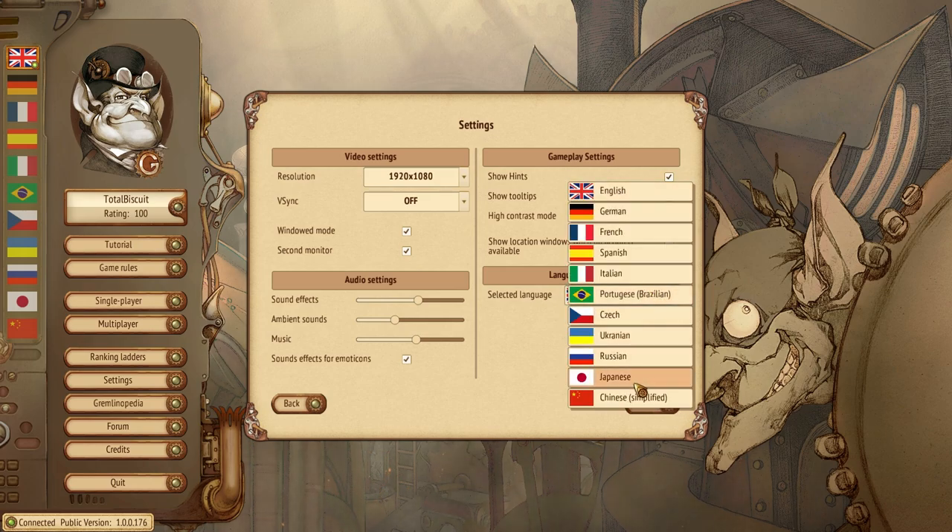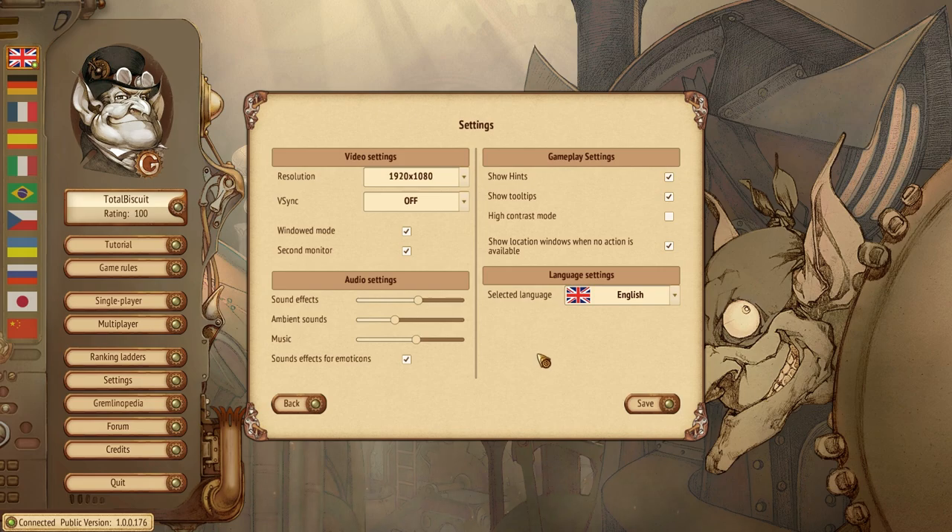Then you have language selections — quite a few here, actually. English, German, French, Spanish, Italian, Portuguese, Czech, Ukrainian, Russian, Japanese, and simplified Chinese. They don't have Korean yet, and I only bring that up because it's also on the roadmap. Koreans like board games, by the way — I have literally played Dominion with Korean pro gamers, and they were surprisingly good at it. Actually, not surprising at all; they're just good at everything game-wise.